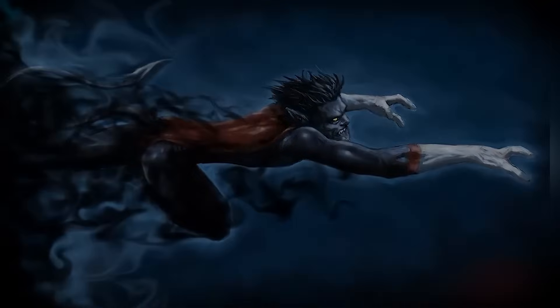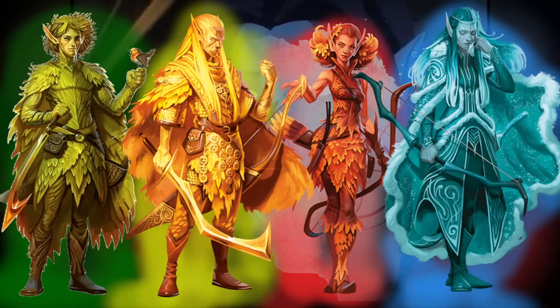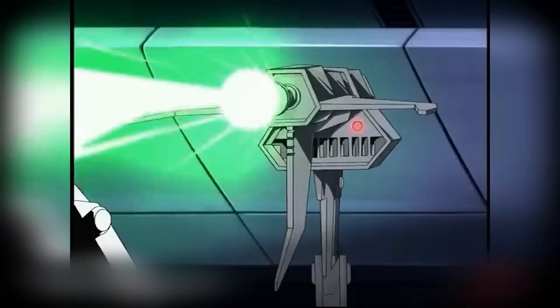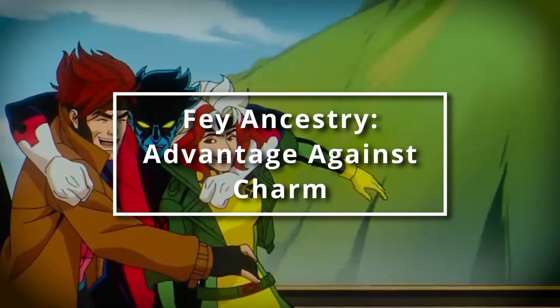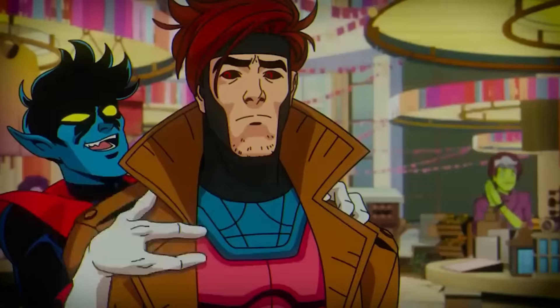First things first, we gotta pick a race, and there's actually a perfect race for this type of build, and that's called an Eladrin. These are special types of elves that are revolving more around seasons, and we're gonna choose a Winter Eladrin. Mostly because of the color scheme — they tend to be depicted with a bluish tint — but also because their innate abilities fit the character of Nightcrawler. Being an Eladrin, you get some basic elf stuff like fey ancestry, so you have advantage on saving throws against being charmed, but this specific lineage gives you Fey Step.